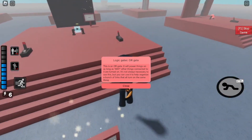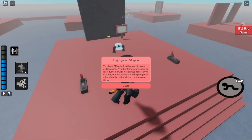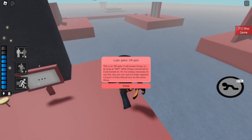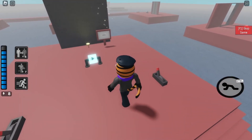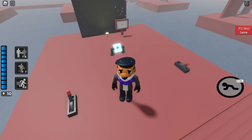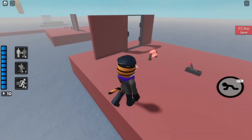This next one is blue. Logic gates — or OR gates. This is an OR gate. It will power things on as long as any other things connected to it are turned on. It's not always necessary to use this, but you can use it to help organize a bunch of links. Lights — yeah, you can do lights as well. That's actually really cool.